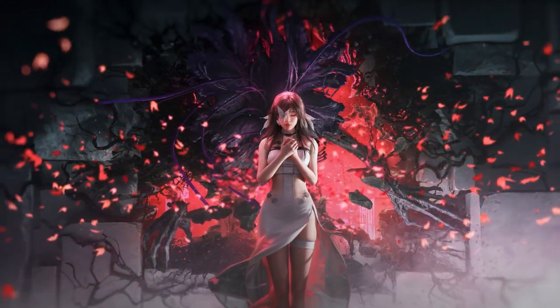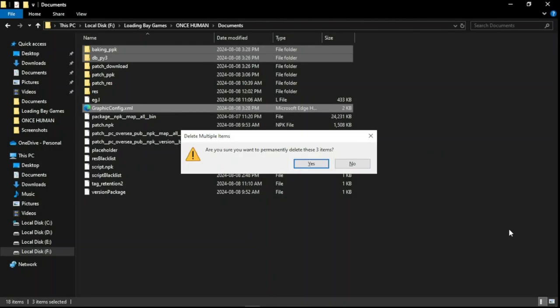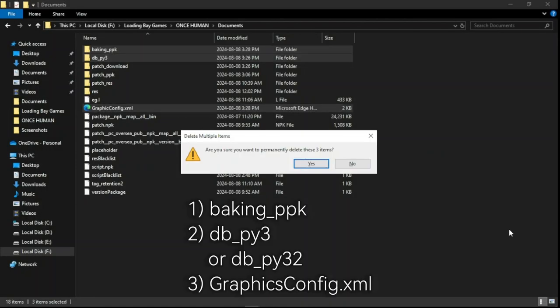First, open your Once Human directory and go to the Documents directory. Inside, you'll need to delete three specific files: Baking PPK, DBP3 or DBP32, and GraphicsConfig.xml.